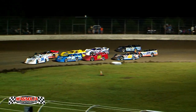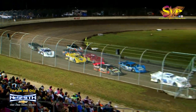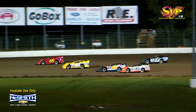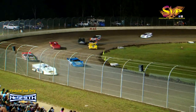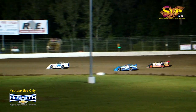Chase Washington, Josh Hush on row number two. Here they come, back to the green flag, and we're underway. Chase Washington, Josh Hush putting pressure on your leader, Cale Finley. And who's going to get the fourth spot? Matthew Bercato had it that time.